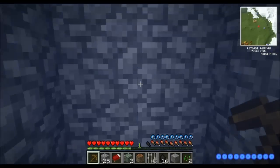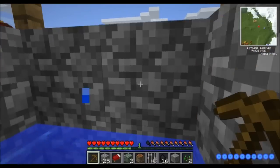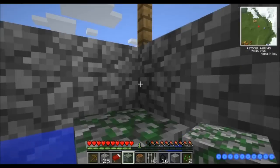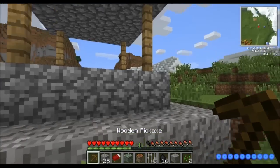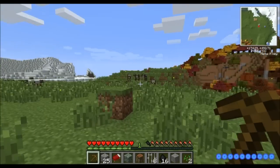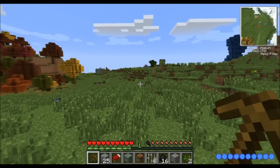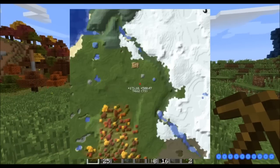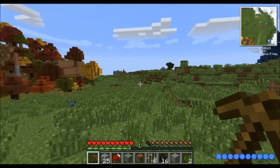Okay, I fell in the well — and now I know how to get out of it. So we've got ourselves a house and some nice pretty woods. What else we got around here? Wasteland in that direction, more plains, and more structures.